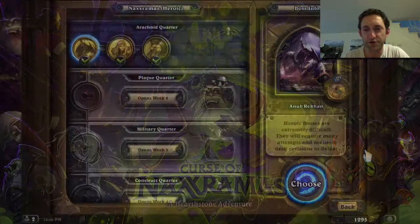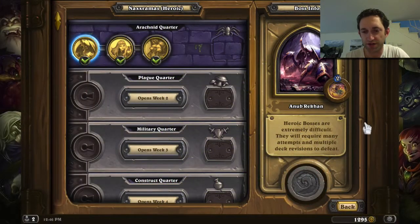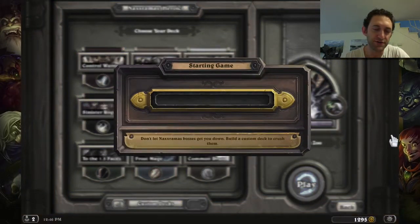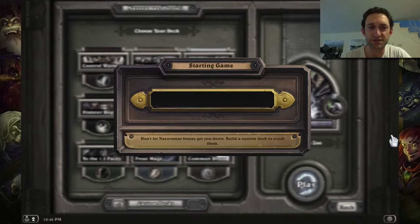Next up, we're going to be taking down Heroic Anubracon with Warlock. We're going to be using a Zoo deck — worked for me first time last night. Let's see how it goes today.